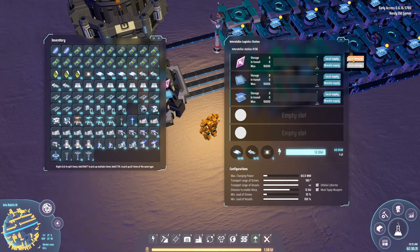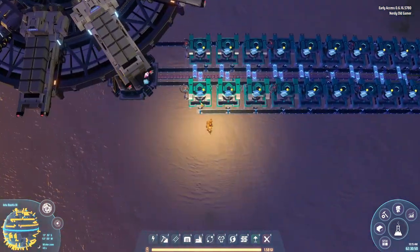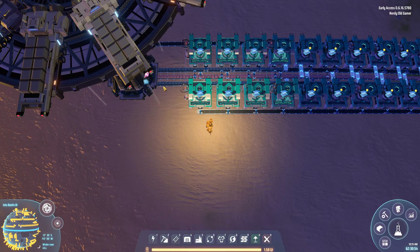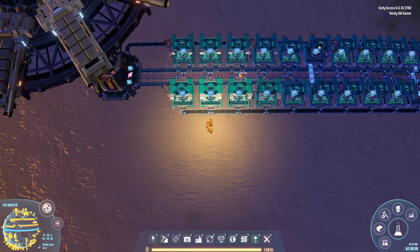We'll set it to local demand, remote demand. And we'll set it to like 5,000 local supply and remote supply. And here comes the next set of items and we are producing.